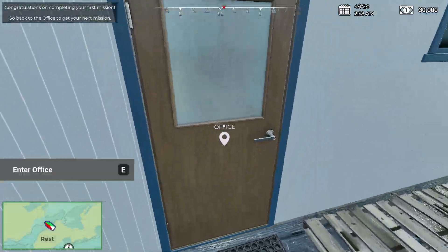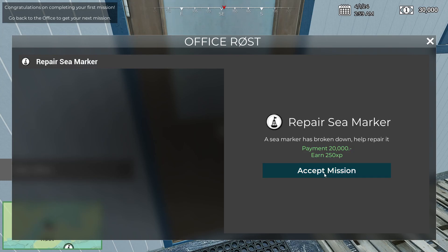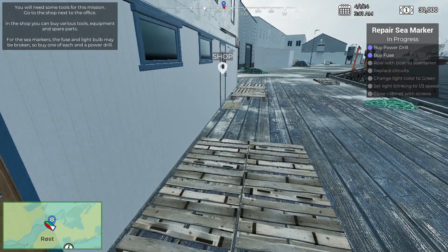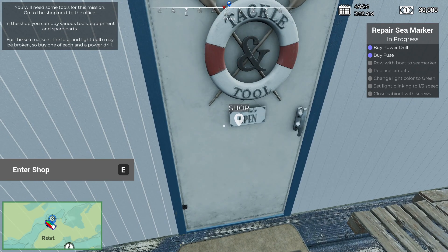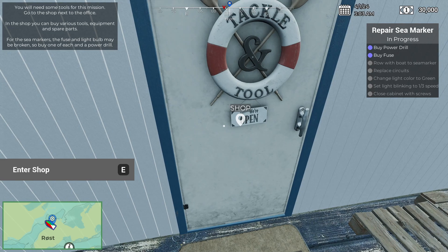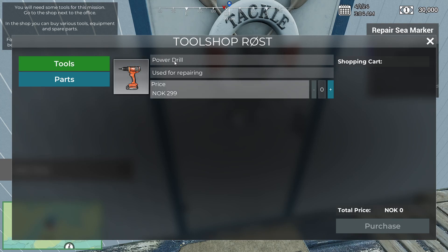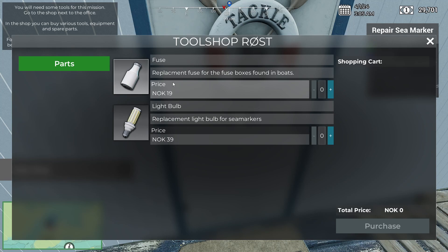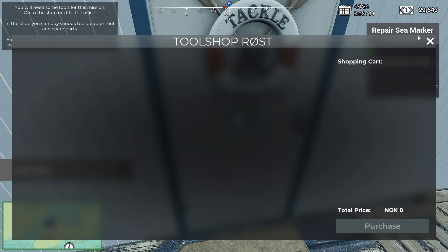Obviously it would have been better — repair a C-Marker. The C-Marker broke down, repair it. What do I have to do? Do I need tools to repair it? Repair the C-Marker — you need some tools for this mission. Go to the shop. In the shop you can buy various tools and equipment spare parts. The fuse and the light bulb may be broken, so buy one of each — a fuse, a light bulb, and a power drill. Purchased — fuse, that looks like a milk jug — fuse and a light bulb. So I've got everything I need.